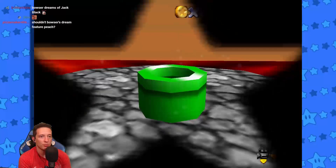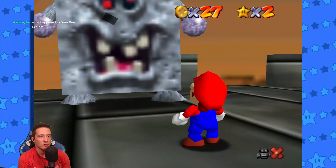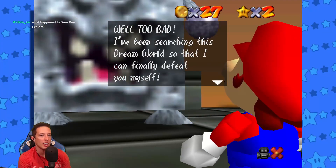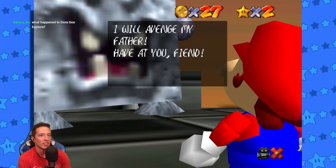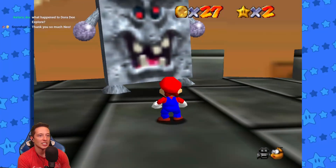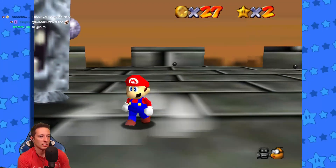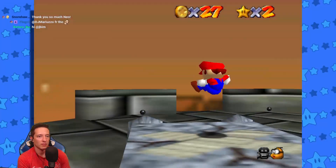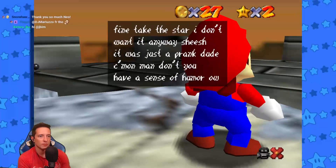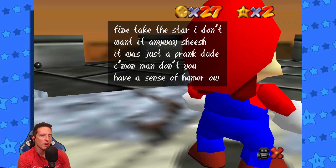Beautiful, Kobe! I gotta fight a boss now. 'You fool, you thought you were going to fight Bowser, didn't you? I've been searching this dream world so that I can finally defeat you myself. I will avenge my father — have at you, fiend!' What is a man? A miserable little pile of secrets! I didn't want that star anyway. Sheesh — it was just a prank, dude. Don't you have a sense of humor?